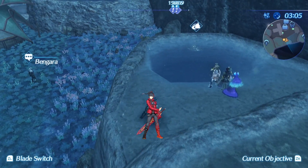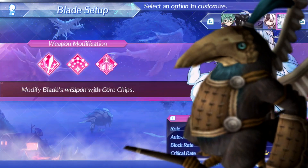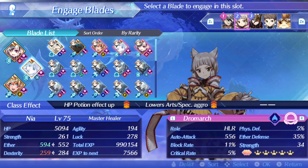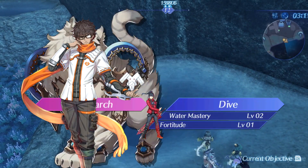Don't worry — just like in Xenoblade 2, you have the blade you need. Just hop into your blade exchange menu and then change out your blade to who you need it to be. After I switch to them, I close out the menu and then we're good to go.